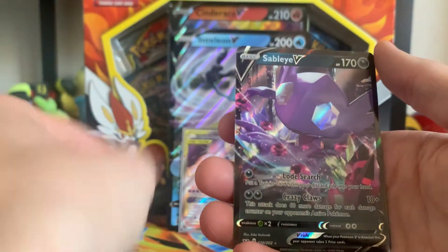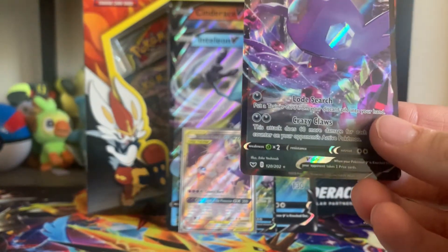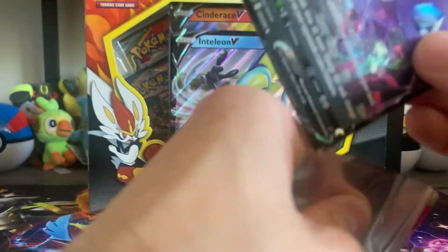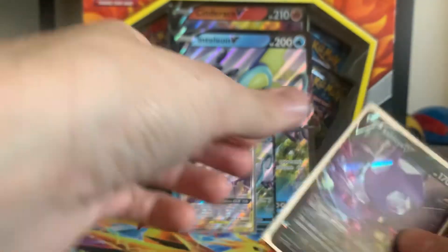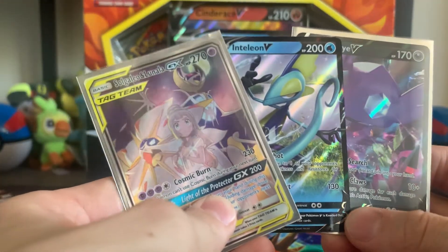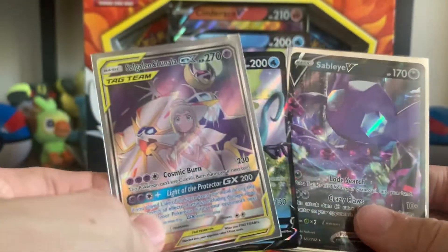Our last card — and a Sableye! These are pretty good ultra rares right there. I do not have this one. Great looking Sableye. What a box — Inteleon delivering, which I did not expect. Cinderace has been the guy for me, but there you go. There's our pull from just this box. Can Rillaboom or Cinderace beat it? That one right there — that one's a beautiful one. Well guys, we'll see you on the next one. Bye-bye.